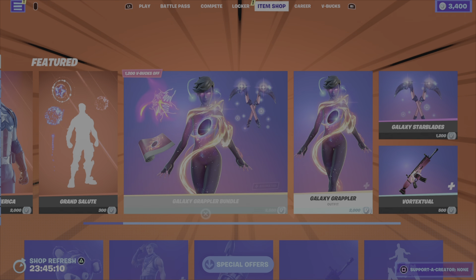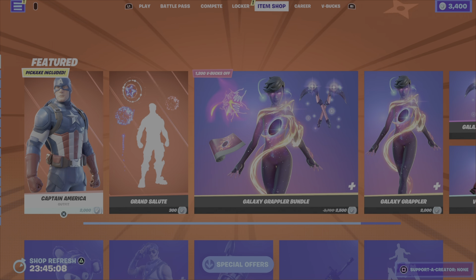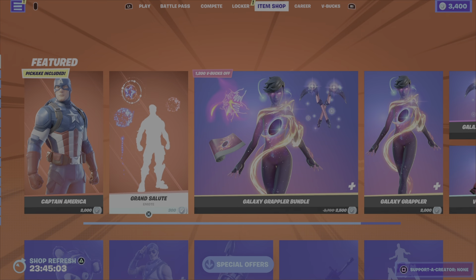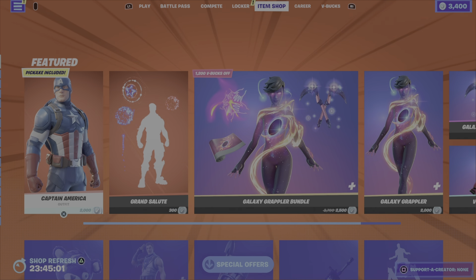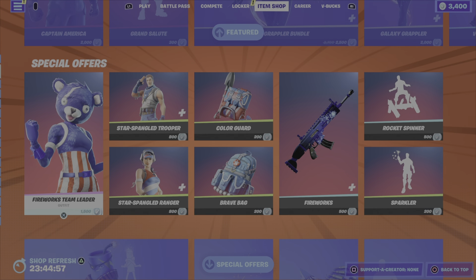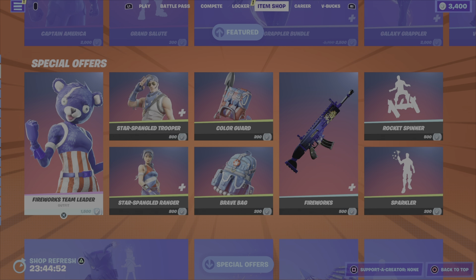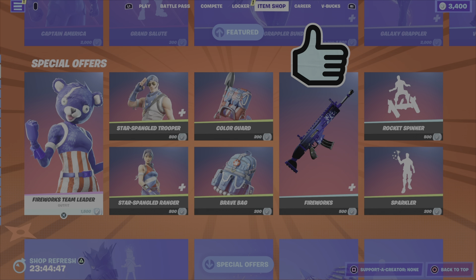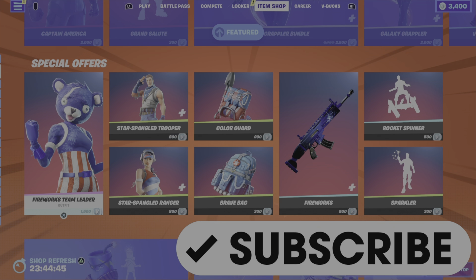There's lots of great stuff in the item shop tonight. In terms of my favorite items, I would almost have to pick three, maybe even four. Ruby I love. Galaxy Grappler I love. Captain America is cool. Nitro Jerry is pretty darn cool. And even Fireworks Team Leader is cool — so there's lots to choose from tonight. Comment down below, let me know what your favorite item is and if you're going to pick up anything. Please drop a like on the video, and if you've not already done so, please subscribe to my channel — I really appreciate the support. Have a great evening, and until the next video, this is Gamer Dad, out.